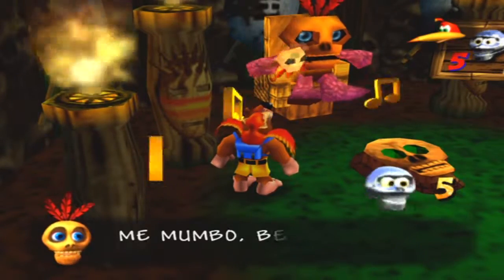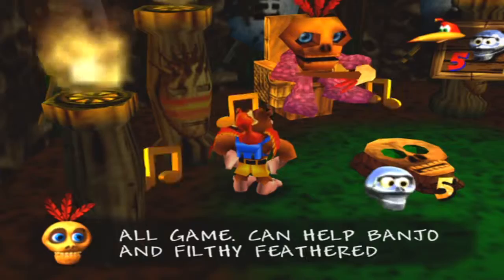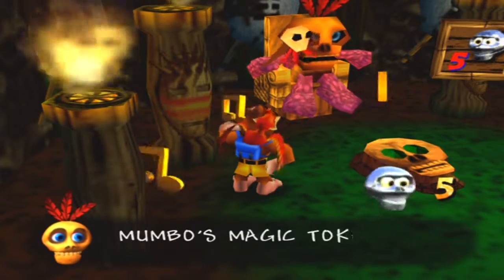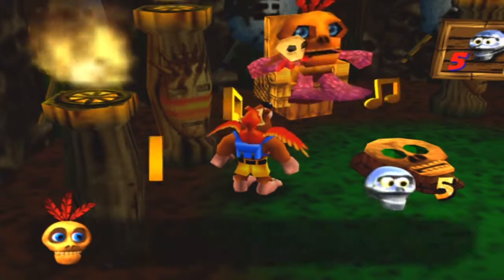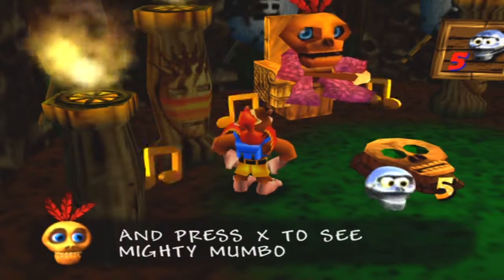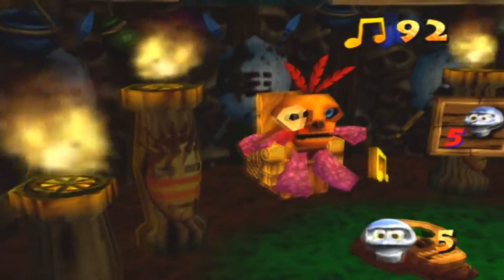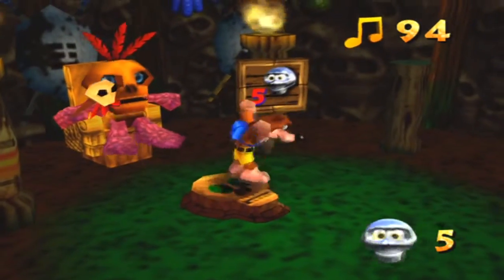It's Mumbo. 'Me Mumbo — best shaman in all game.' What's up with everyone hitting on Kazooie? Mumbo Tokens. We introduced transformation here — the next two areas don't use transformation. They kind of do think of a transformation because you transform into things.